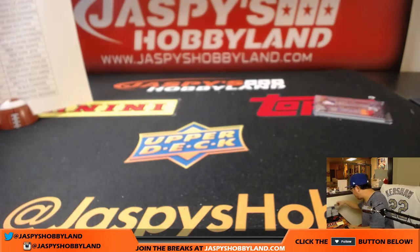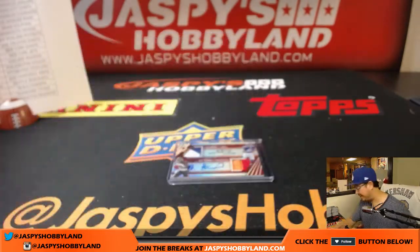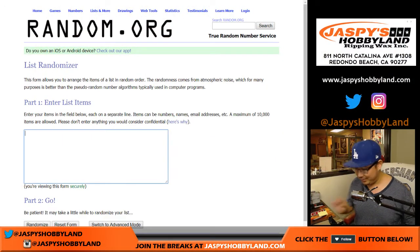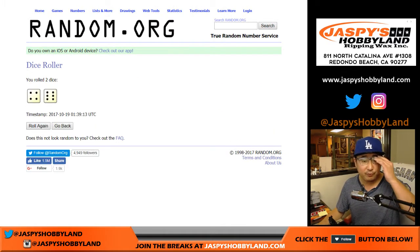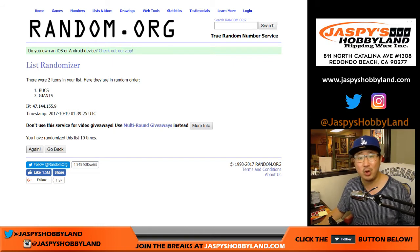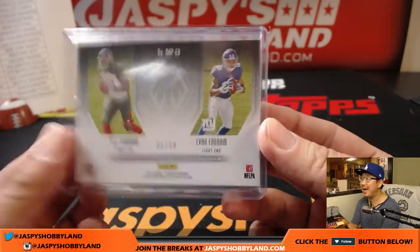There you have it folks — got a quick randomizer to do, just one. Check out jazpiecehobbyland.com, we've got more of this Phoenix brand new release. I like Kenny G's autograph, he's got a good one. Giants and Bucks — let's roll the dice. Four and a six — ten times. One, two, three, four, five, six, seven, eight, nine, and the tenth and final time — team on top: Buccaneers! Tampa Bay Buccaneers, Chris Wilson — there you go Chris, you get the dual relic dual auto of Evan Ingram and OJ Howard, one out of their first one ever made, 1 out of 30.